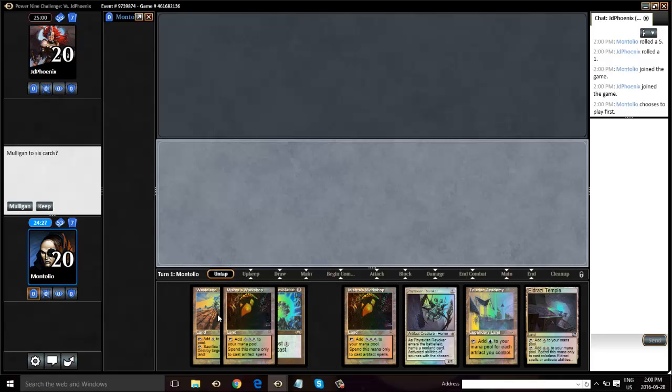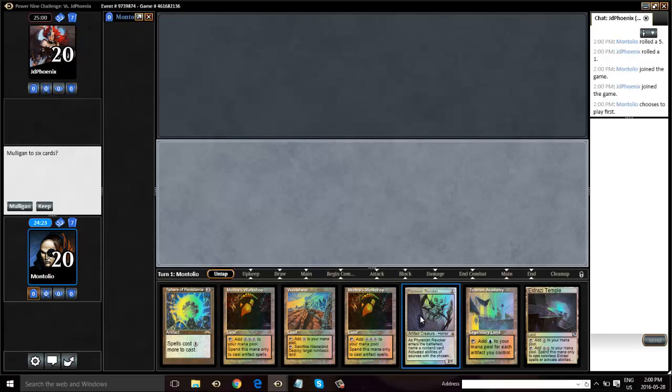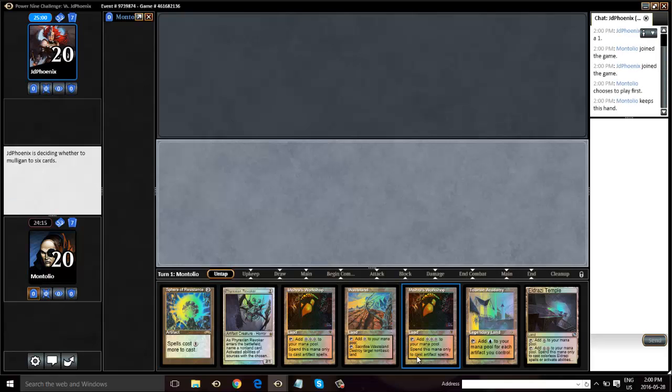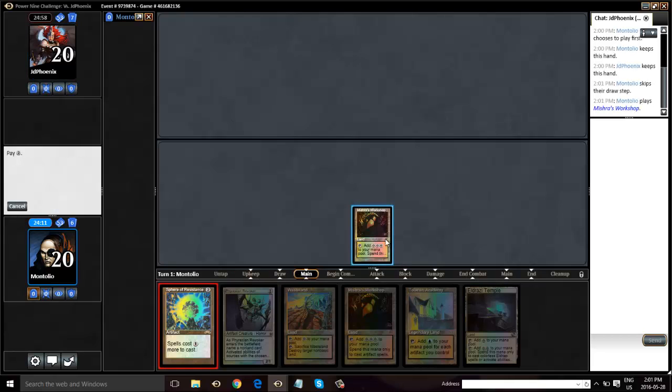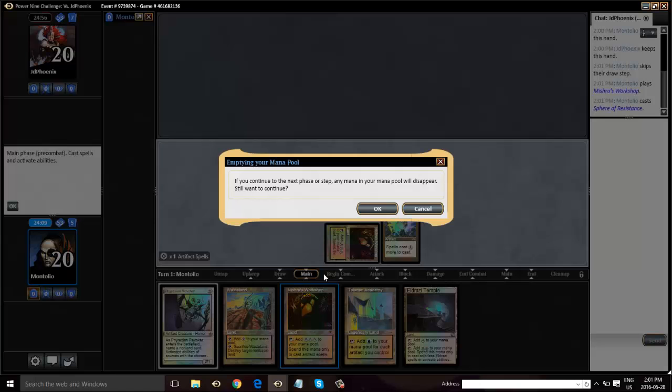This hand is unfortunately not very good. I don't think it's one we can ship back. Being on the play, having the Sphere here is very strong, and we do have a Revoker and a Wasteland to follow up next turn. The key is resolving the Sphere, so we're going to keep it. We could get into trouble pretty quickly with this hand if our Sphere gets countered. So let's hope it just resolves — and it does. Great start.